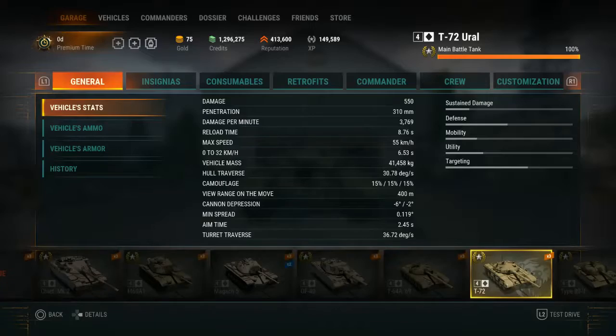The damage is 550, the penetration is 310 millimeters, the damage per minute is 3769, the reload time is 8.76 seconds, the maximum speed is 55 kilometers an hour. It can reach that top speed under its own power but it will take some time — you can make it go to the top speed quicker with the cruise skills. The 0.32 kilometer rate is 6.53 seconds, the vehicle mass is 21,458 kilograms, the hull traverse is 30.78 degrees, the camouflage is 15% across the board, the view range on the move is 400 meters. The gun depression is minus six degrees down, plus two degrees up, the minimum spread is 0.119 degrees, the aim time is 2.45 seconds, and the charge divert is 36.72 degrees.